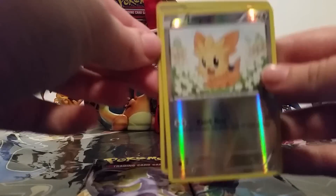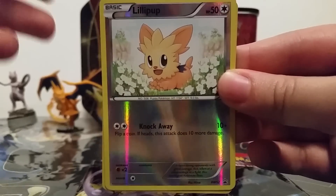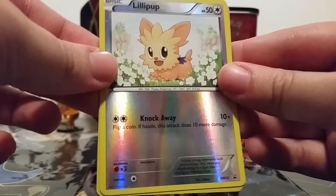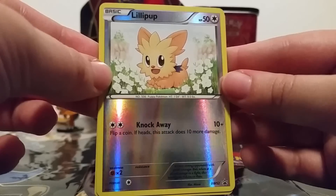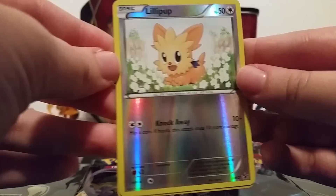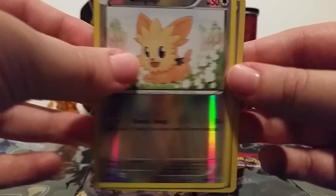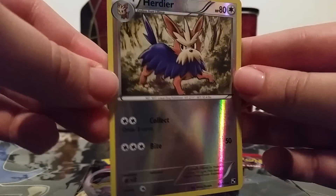So we've got first our Lillipup, which is out of focus — hooray! There we go. We have our Lillipup reverse holo, which is really, really neat. I kind of miss this type of reverse holo sometimes, but the energy symbols on the new ones are pretty cool. I really like the art on this, it's so cute! And then here's just a normal reverse holo Herdier from Black and White base set.